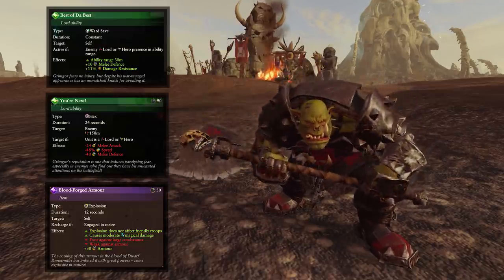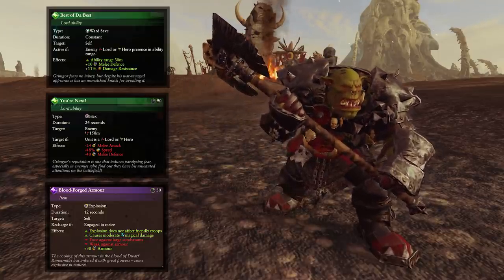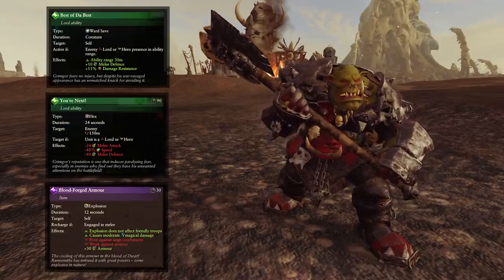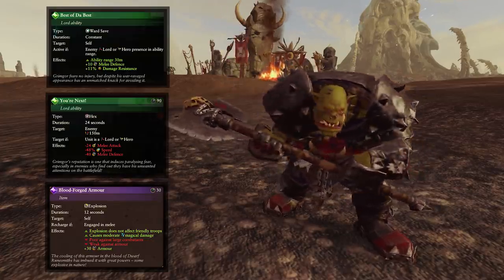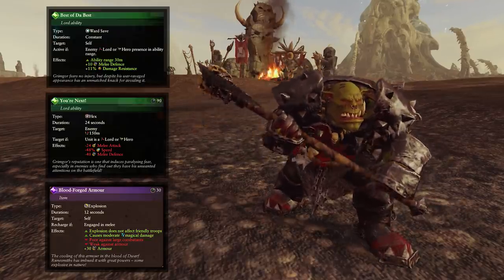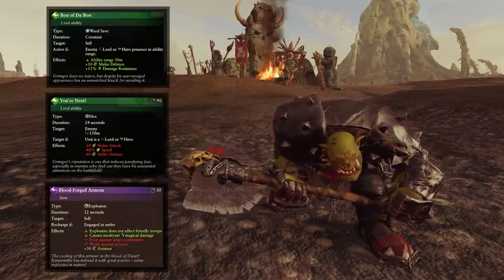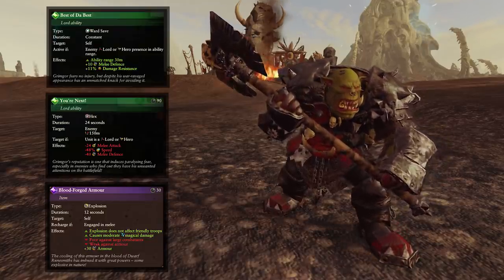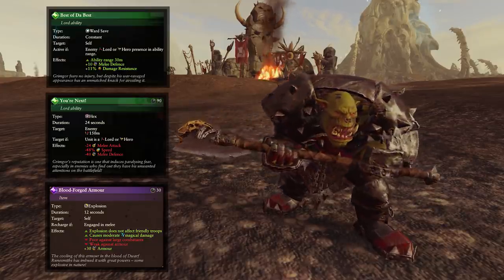Best of the Best is a ward save that is activated whenever a lord or hero is near him, and it gives him plus 10 melee defense and plus 11 damage resistance. So that is very nice — it's going to help Grimgore survive much better when fighting other characters or getting gooned on by more than one character. And You're Next is a debuff that can be cast on enemy lords and heroes. It reduces their melee attack by 24, their speed by 48%, and most importantly their melee defense by 40. So this is going to give Grimgore a damn good chance of landing hits and make him do a lot more damage. The reduction in speed means they won't be able to get away in a hurry, as it does last 24 seconds, and it reduces their melee attack to protect him a little bit too.